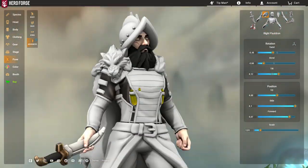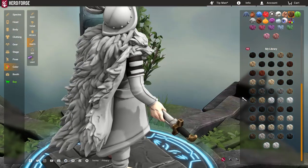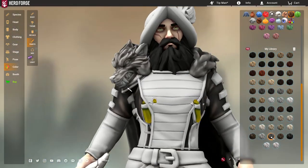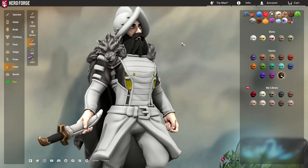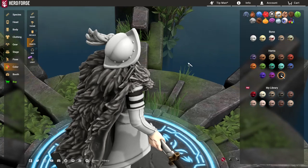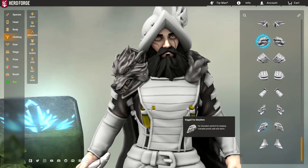Now we have the wolf's head going over the shoulder, connecting very nicely with the cloak. What really sells this is the color — color all of it gray for some monocoloring. There are a few issues though: some visible lines here. As for getting them away from the armor, that'll have to do with a little posing. We've already used the shoulder on this side so we can't put on the Rugged Fur Shoulder — unless you have two models.